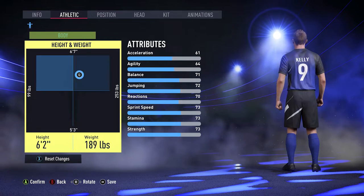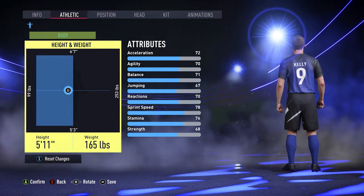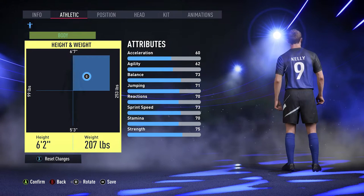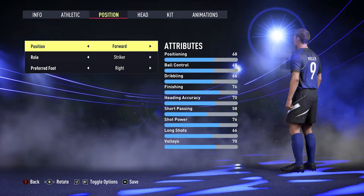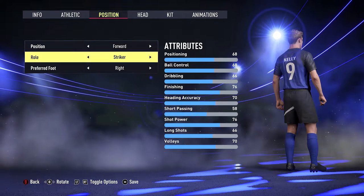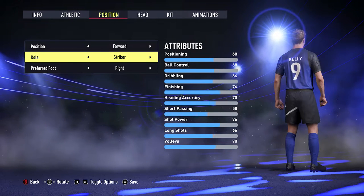You'll see the attributes change depending on what height and weight you pick. Acceleration tends to go up the smaller you are, but jumping ability increases with height. Press X to reset to default if needed. Then move over to Position — here you pick whether your character is a forward, goalkeeper, defender, or midfielder, and the specific role like striker or centre forward. You also set your preferred foot, left or right, and this changes the relevant attributes.